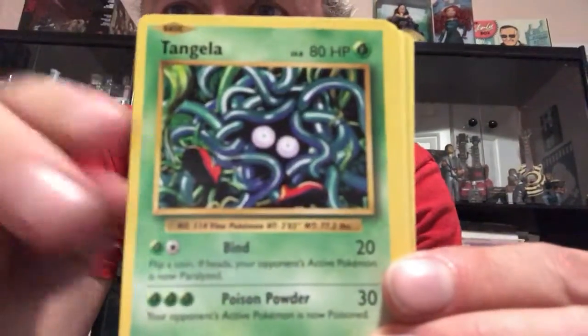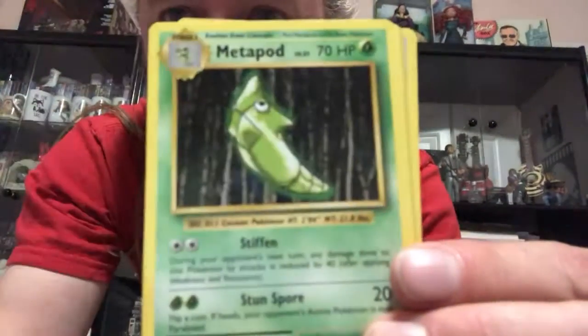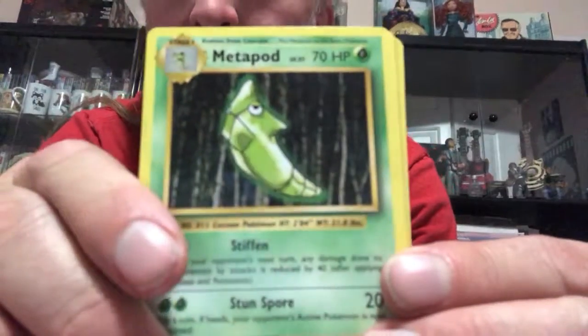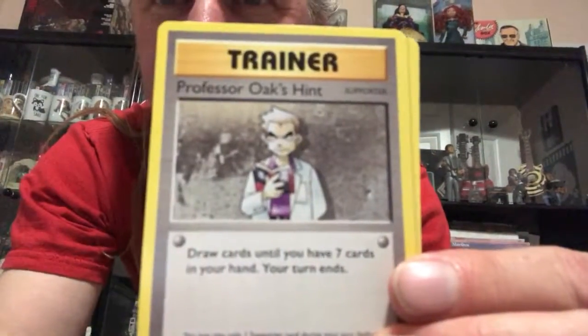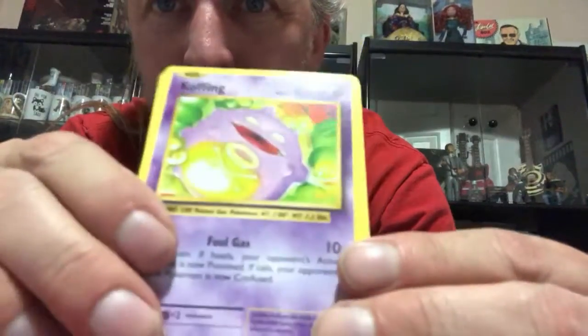So we got here: Sandshrew, Weedle, Tangela, Ponyta, Doduo, Metapod, Professor Oak's Hint, Koffing.